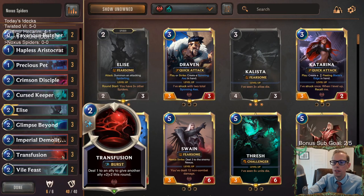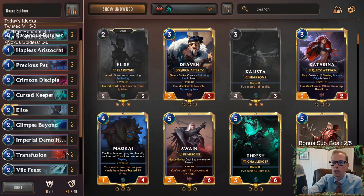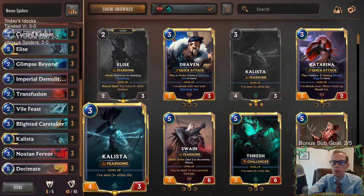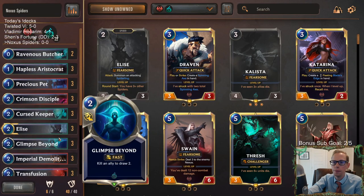We have our Transfusions in here because of how this card is great with Curse Keeper, and it's also just a really good card with Crimson Disciple as well. We're just trying to get that damage in.